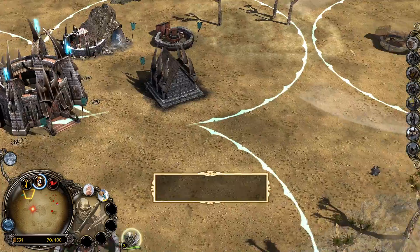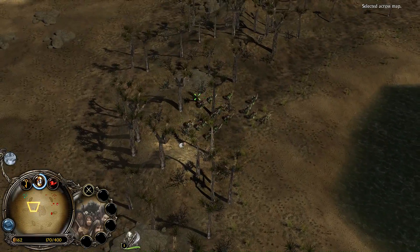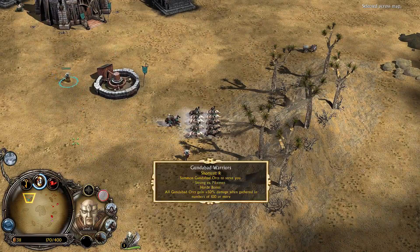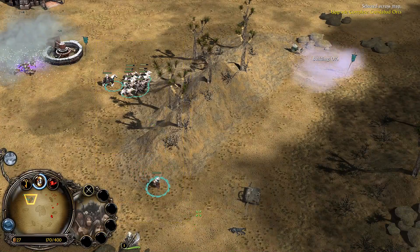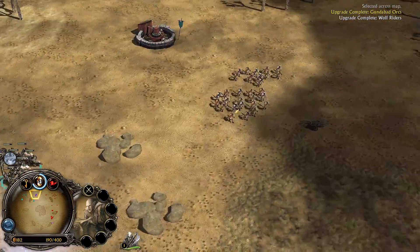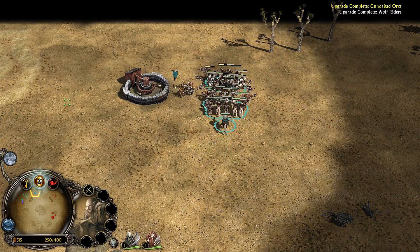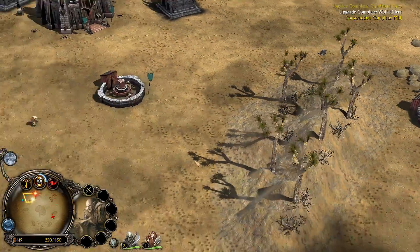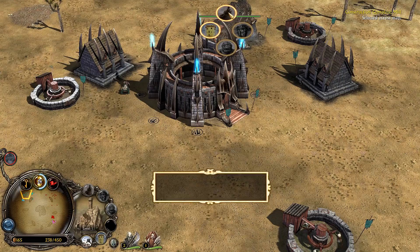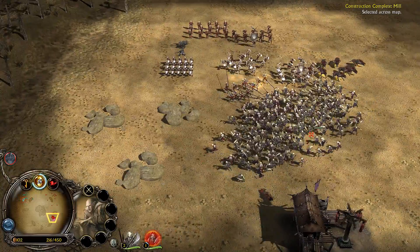I could get more mills — I'm gonna be okay. Let's move our way towards that. If only I had more money I'd get an army of wolf riders. You're gonna stay over there. I'm gonna get some Dire Wolf Packs — they're not great against goblins, in fact they're not great against goblins at all. Lison seems to be pushing forward pretty hard, that's good.